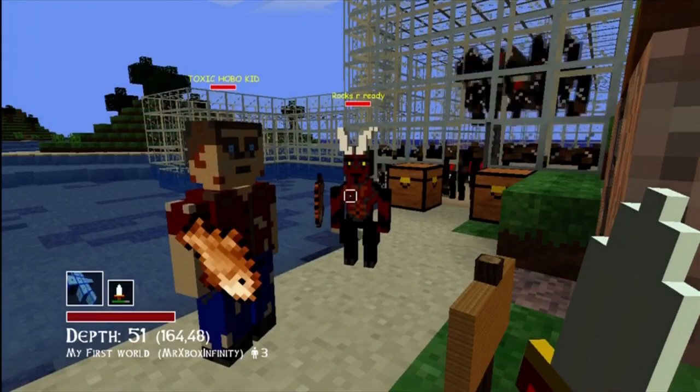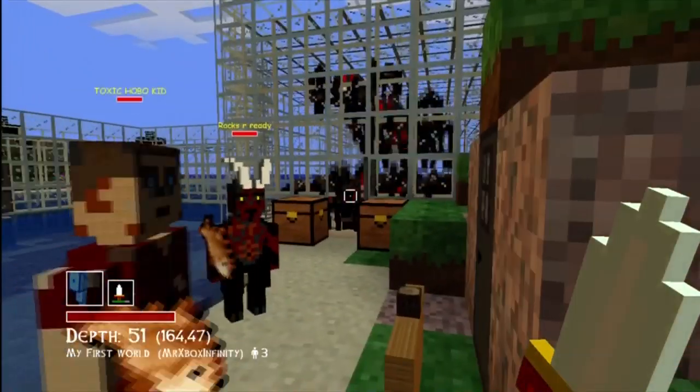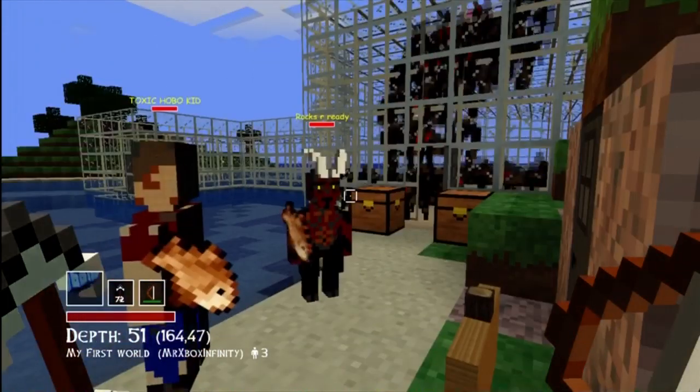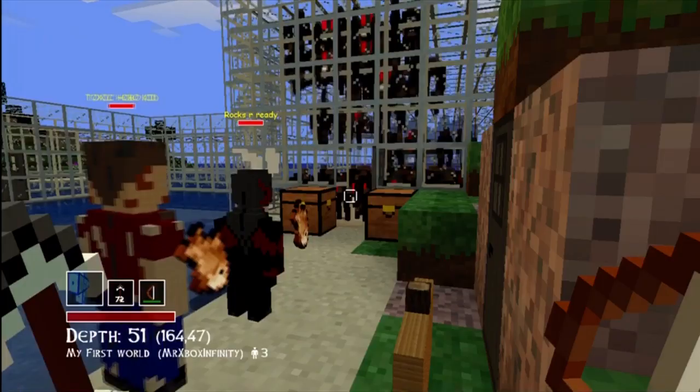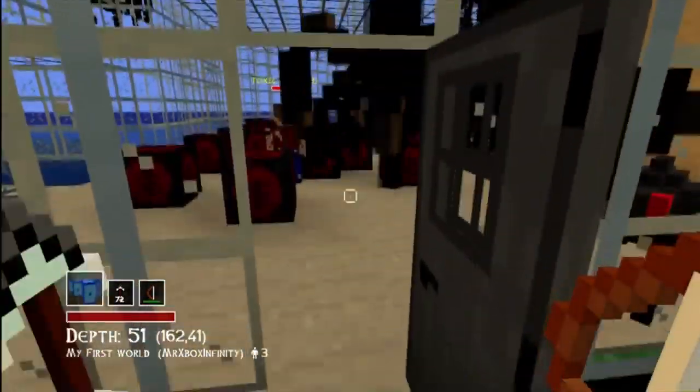Hey guys, Mr. Xbox Infinity here for episode 9 of my Total Miner how-to-unlock-avatars series. This episode is going to be a little different, but starting off it's going to be Angel. What you need to do is have two of your friends go into a spider cage with a bunch of spiders.